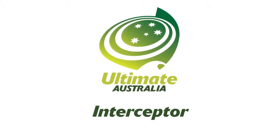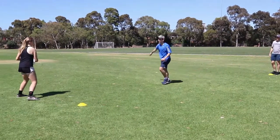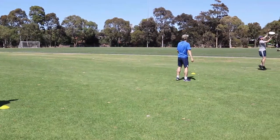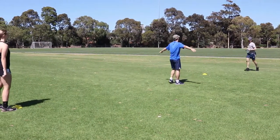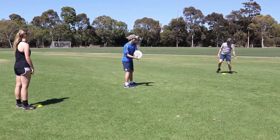Hi, this is Coach Anna and today we're going to learn the game Interceptor. In the game Interceptor, two players pass the disc to each other while an opponent attempts to intercept or block the disc. The interceptor must be at least one metre away from the thrower and must stay in line between the two players passing the disc.